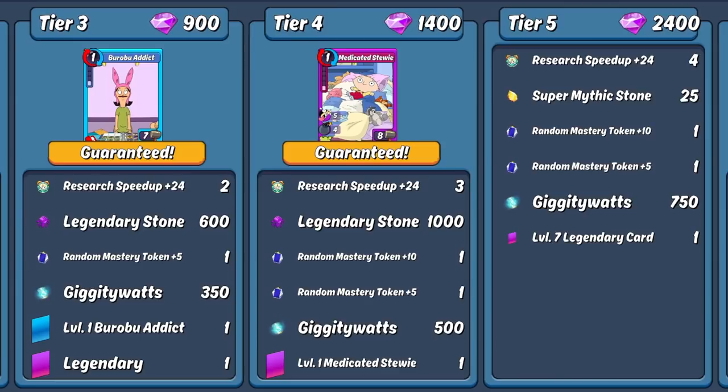Tier 5 is where we'll really see our closest comparison to regular boxes. It costs 2,400 more gems, putting your total at 5,400. It's more of the same, only this time they add in a couple of super mythic stones. Your card pull is once again guaranteed to be a legendary, but this time it's guaranteed to be a dual-fused copy — basically like pulling two of the same legendaries without wasting Watts leveling them up. At this point you'll have pulled 9 24-hour research speedups, 6 8-hour speedups, 35 combo mastery stones split across five different pulls, and 1,900 Giggity Watts.